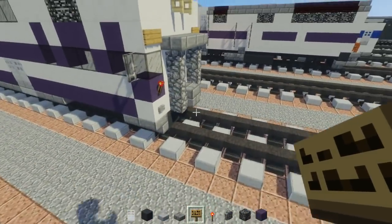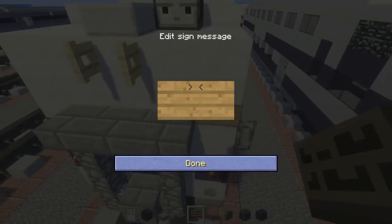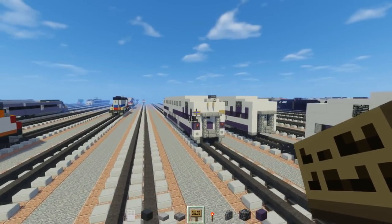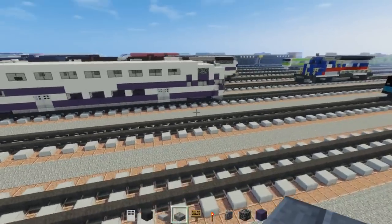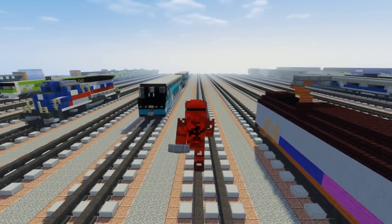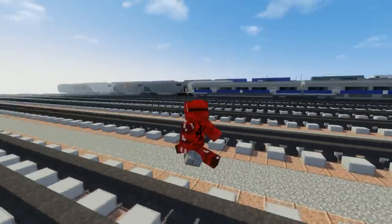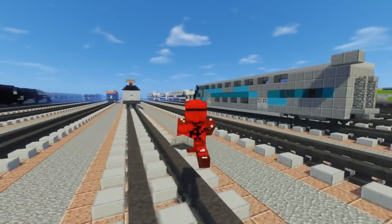I think this is the last step — just add these signs on the sides and that's just going to tell what number it is. And that's pretty much it on how to build the Bombardier Bi-Level Coach. I hope you guys enjoy this video — if you do, please hit that like button below and subscribe if you haven't already, because I will be uploading more videos like this in the future. See you guys next time!